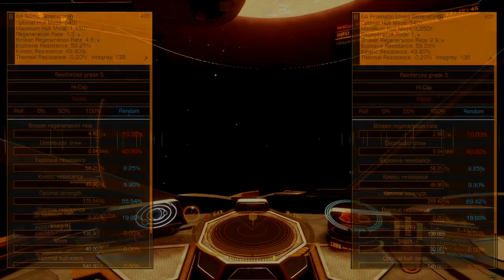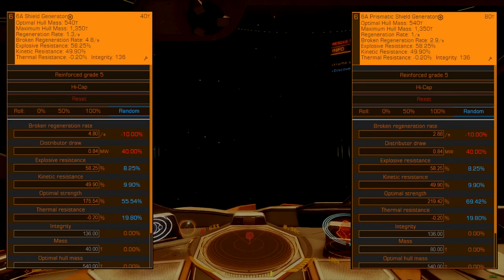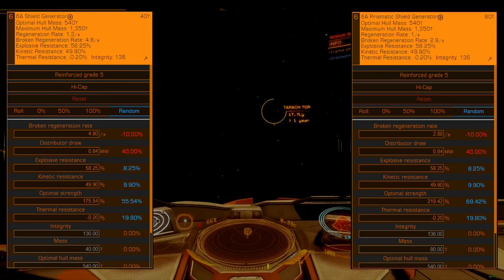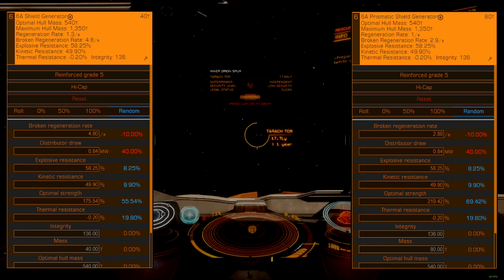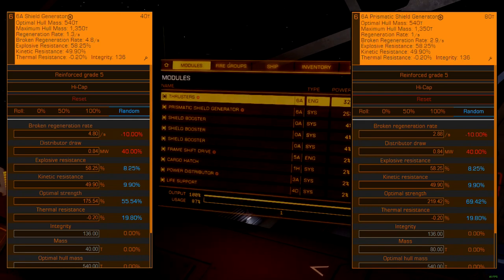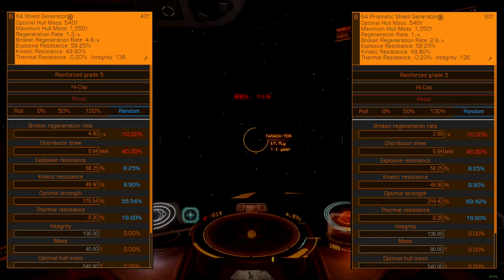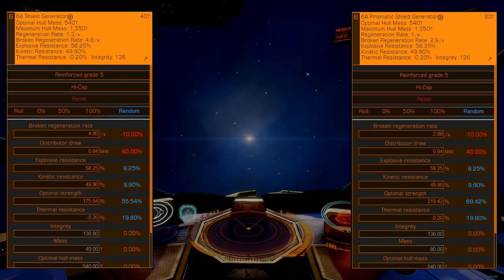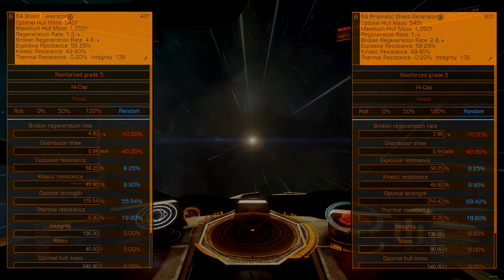The shield generator is a mission-critical component and should be set up for maximum absolute strength. For this task, the 6A standard or prismatic shield generator is best. Engineer this shield with the reinforced grade 5 blueprint and use the high-capacity experimental effect. Be aware that the prismatic shield will draw more power and likely require a larger reactor if you have been undersizing. Avoid bi-weave shields for this application, as they are easier to breach and may lack the endurance needed to withstand attack during docking procedures.